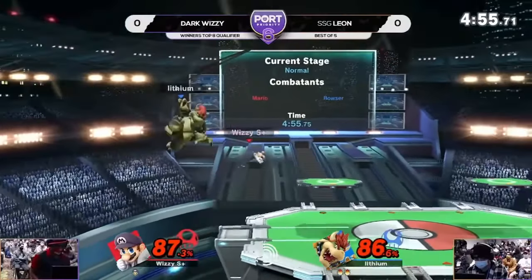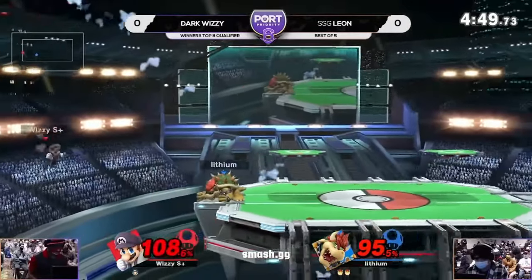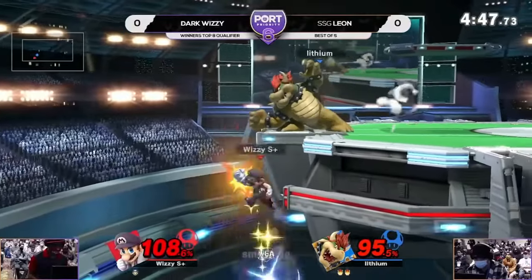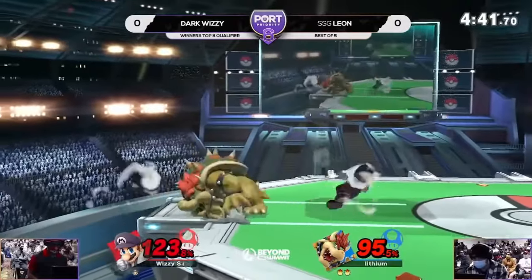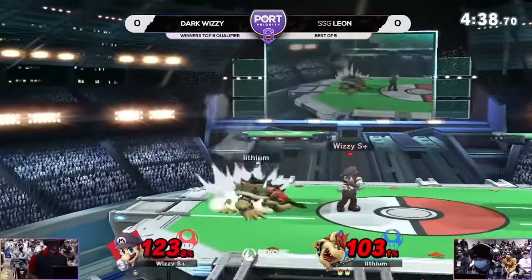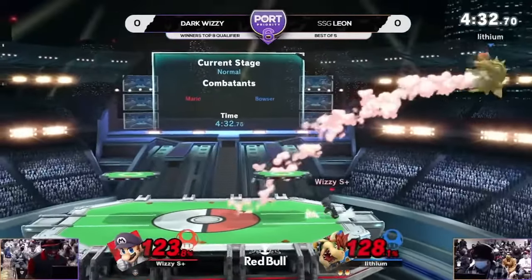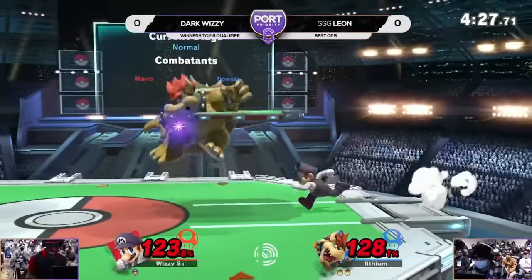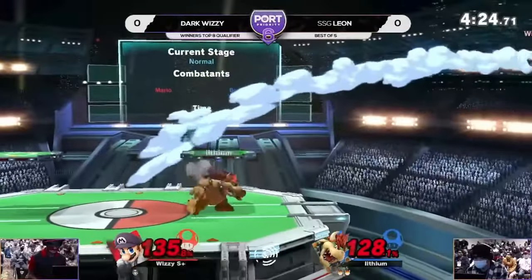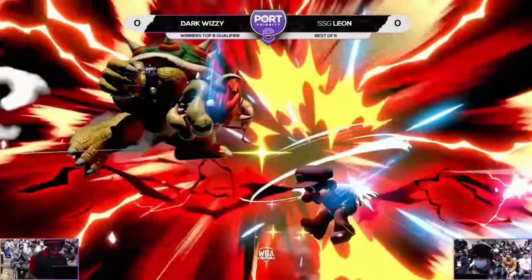Next up is forward air, and the best forward air goes to Bowser. This move basically covers the space of an up air, forward air, and down air all at the same time — it's disjointed and it's a kill move. Honorable mentions go to Corrin forward air for being disjointed and comboing into itself, and Sephiroth forward air which is more disjointed. Bowser forward air is the best edge-guarding forward air and kills in neutral.